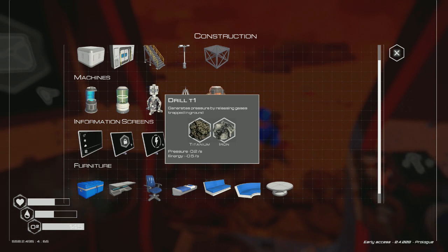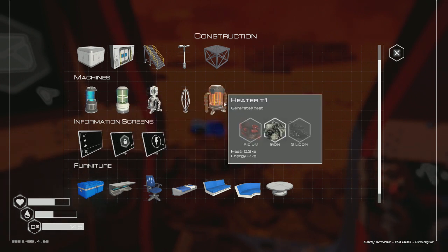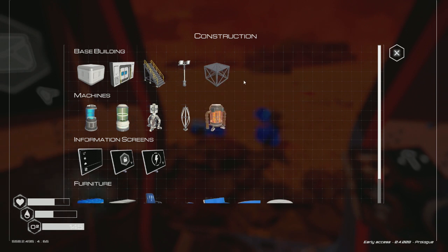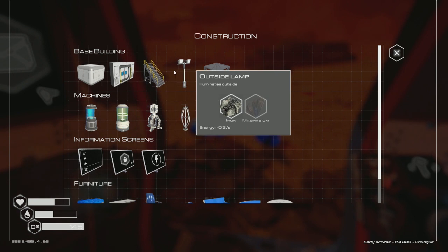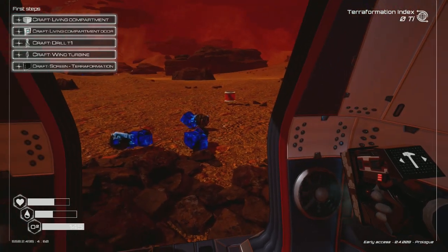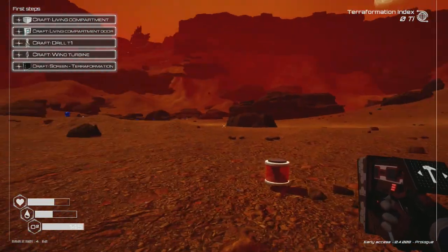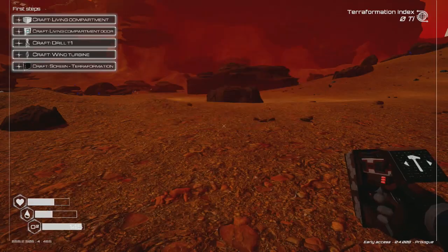I'll need water soon too. There's a drill that releases gases trapped in the ground for pressure. A veggie tube would be interesting. There's a foundation grid for building a base structure. Let's do a living compartment first — building one now.